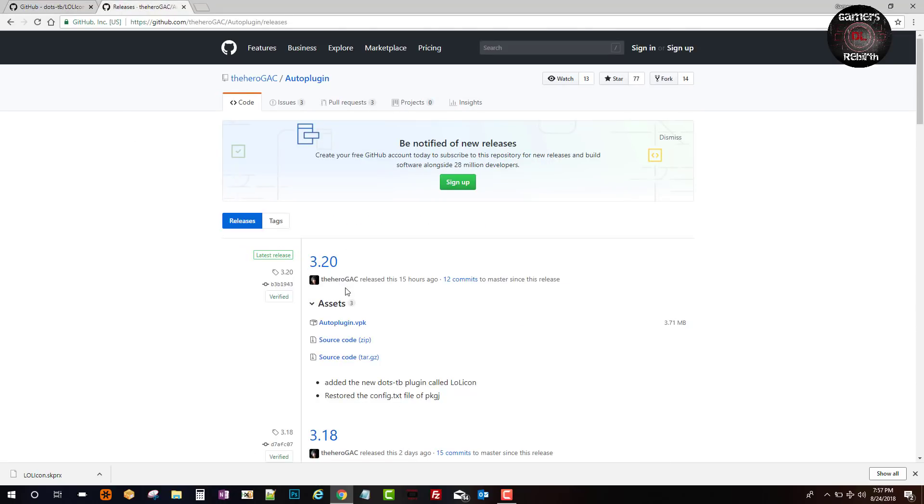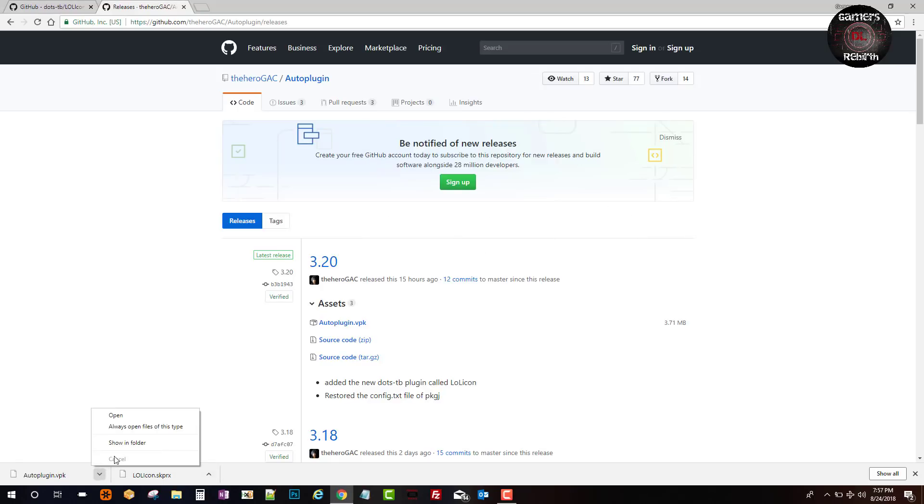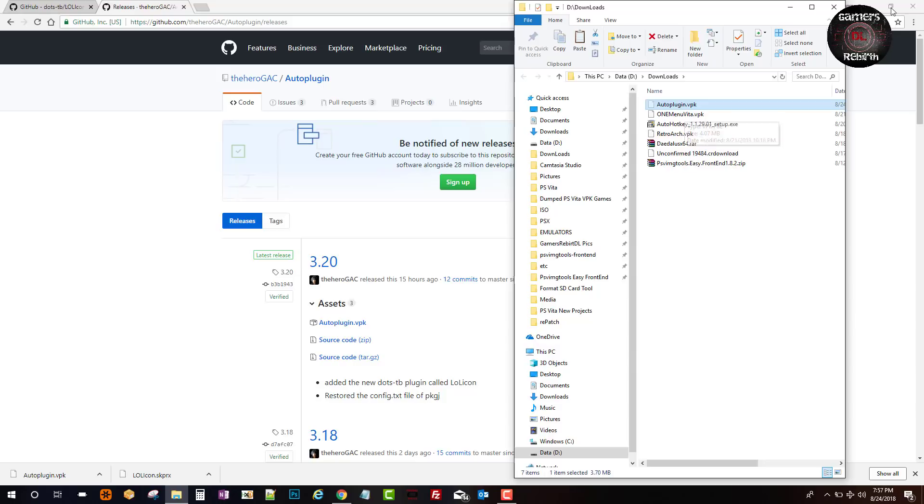To install this you can either download the .skprx plugin manually, or go to the Hero and get the Auto Plugin VPK which will install it for us automatically. This makes all plugins easy to install. I keep my plugins in my plugins folder, but for this example we're going to use the Auto Plugin VPK.